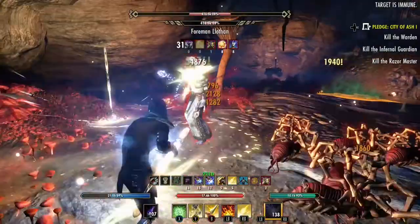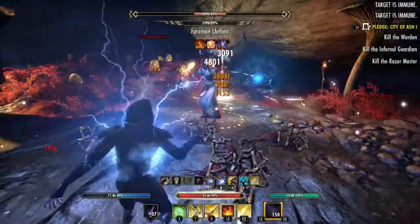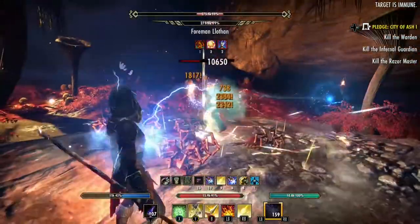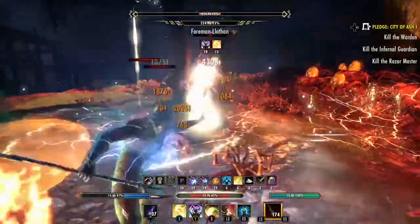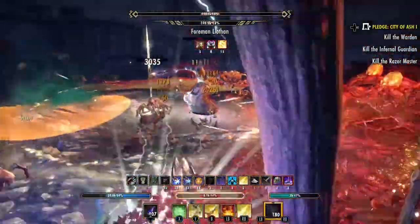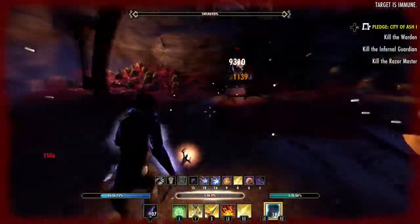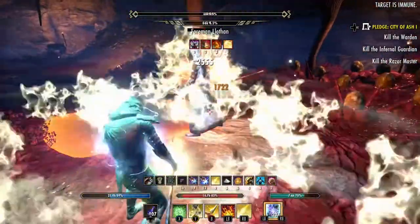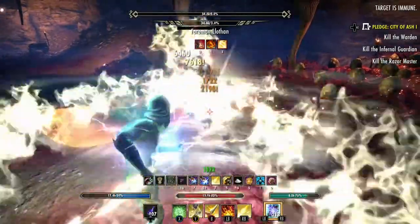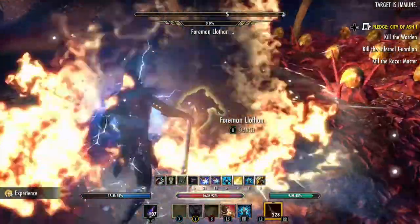Not that hard. Stay out of the orange — whatever color you have for AOE. He got me — that's okay. I didn't have my shield up so it took a lot out of me. There we go, got him.